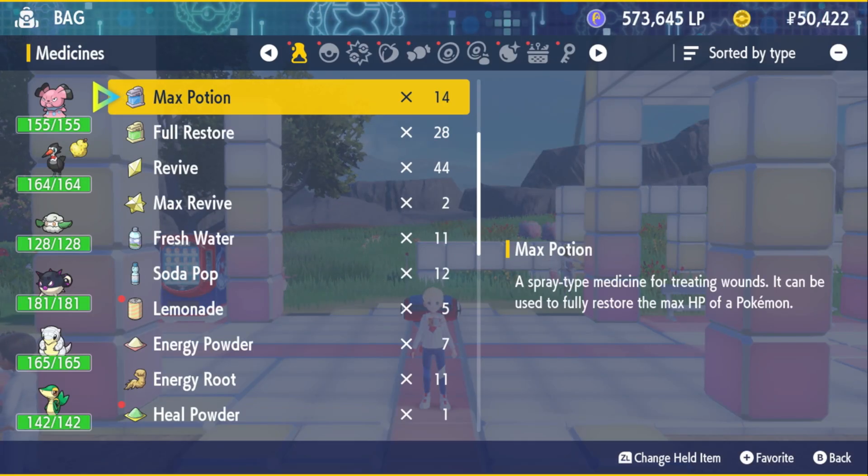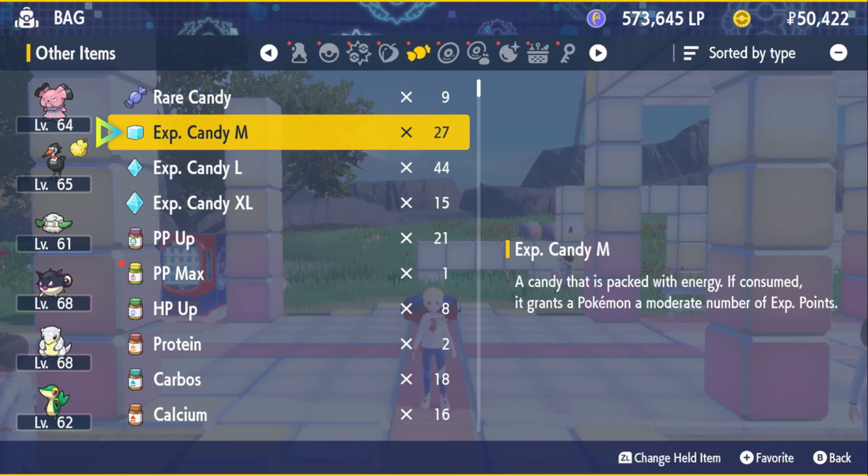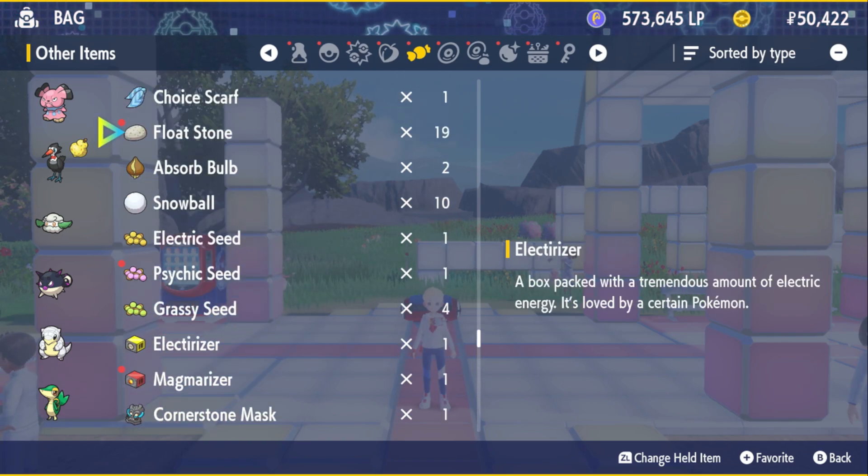You just need to use an Ice Stone. An Ice Stone is an item that can be found pretty much everywhere around the snowy biome of The Indigo Disc area.